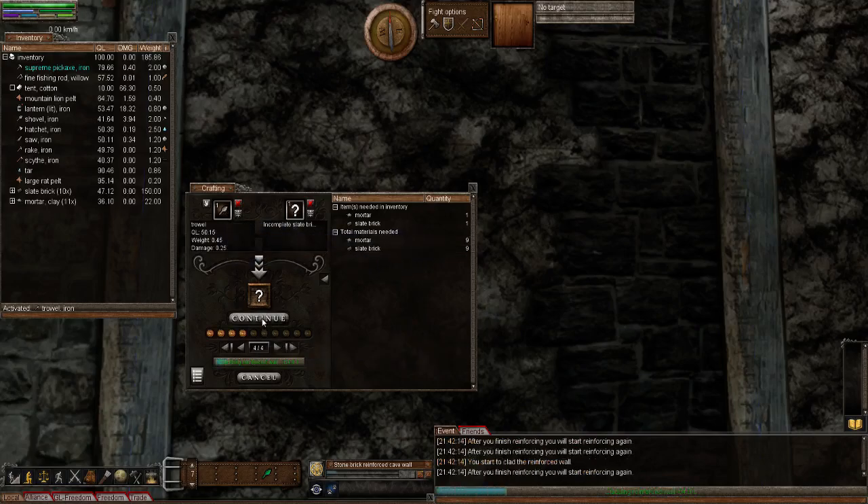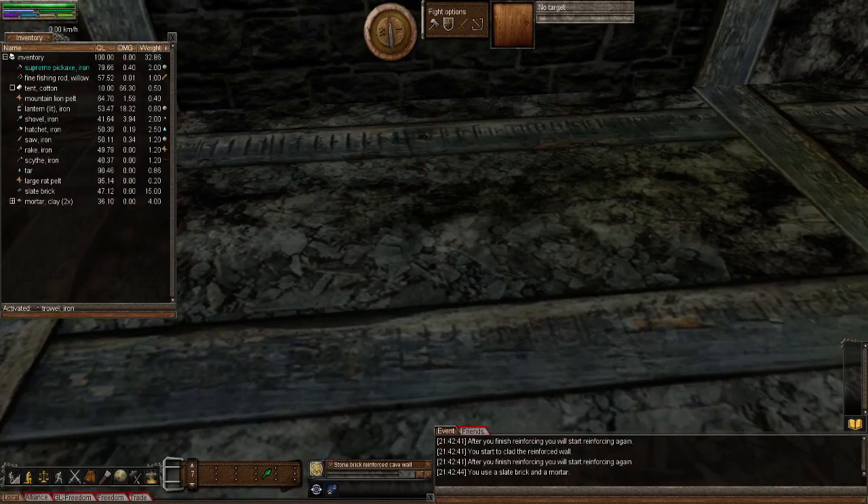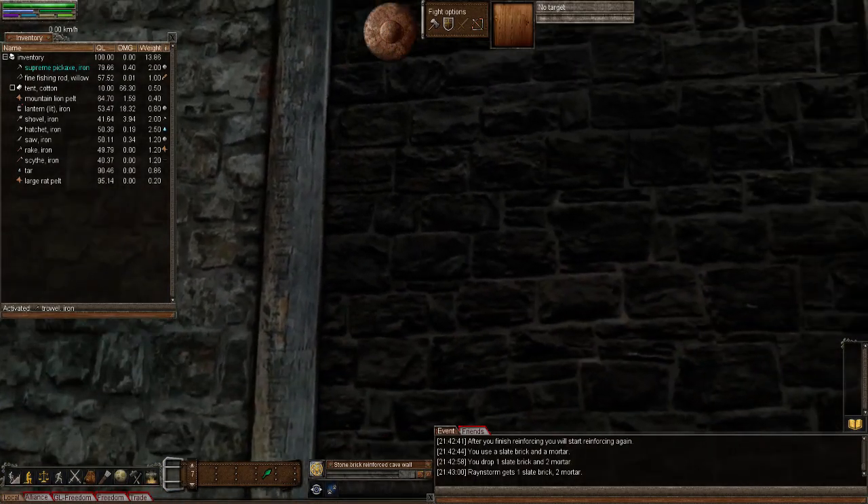Anyway, let's finish this slate. Same as before - add it to the crafting window. It's got my tool ready because it's the last thing you did with it; if you had changed tools it would have the previous tool on. This time it's only using 10 instead of 11, so that's fine. Let's drop that down. There we go - there is the slate reinforced cave wall. It looks really nice.